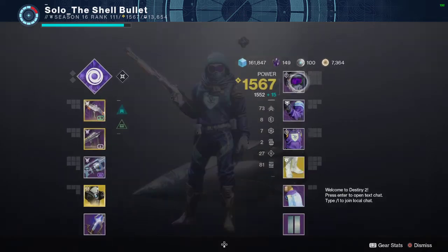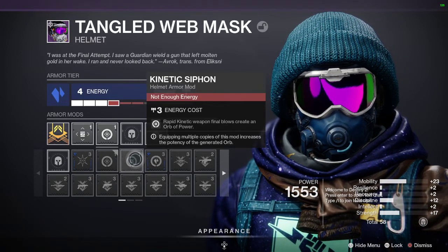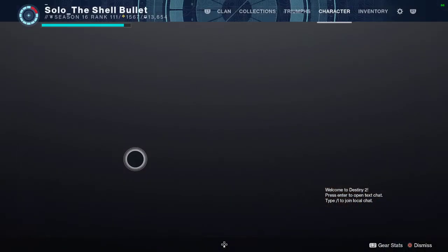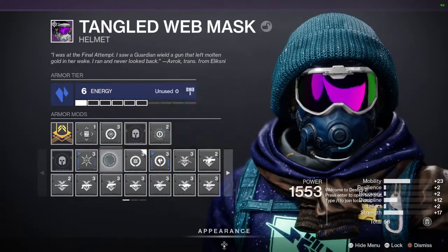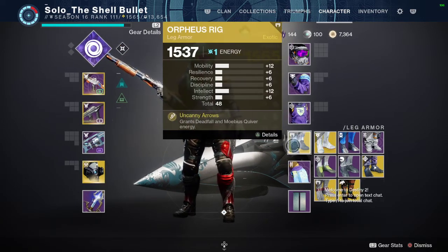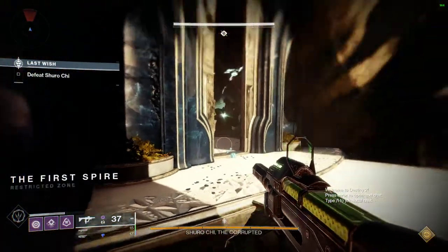I also put on harmonic siphon, which I feel gives a good amount of orbs of power. We're not using a kinetic weapon so we'll go with that. I also have Frosties on, but we're going to use Orpheus Rigs instead because I feel like it's a better choice — we're going to get a lot of orbs of power.